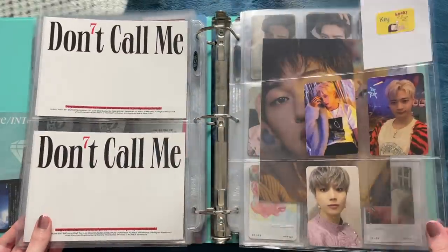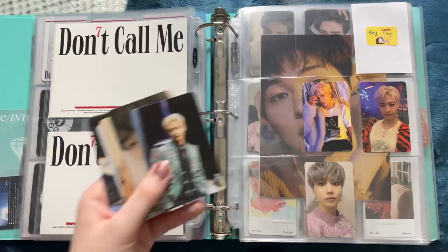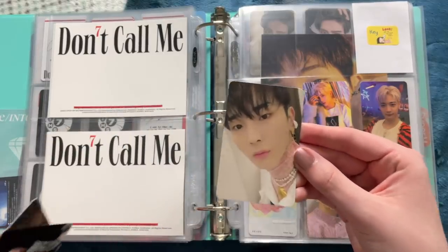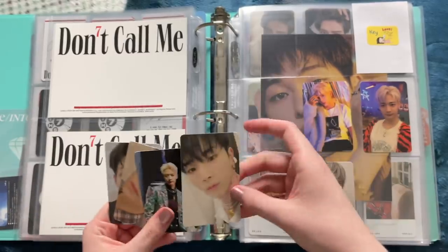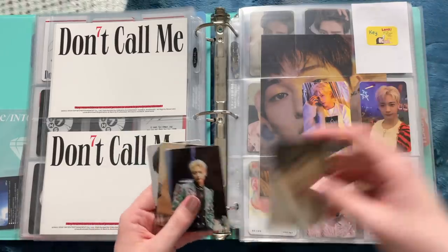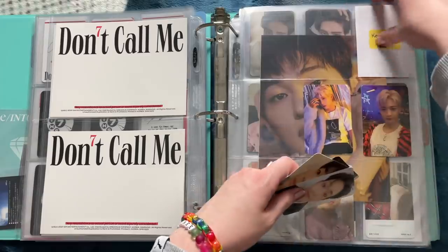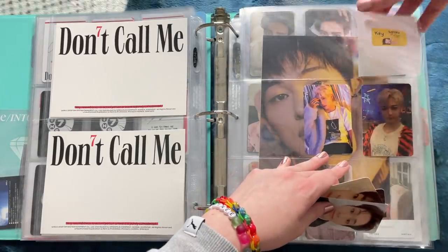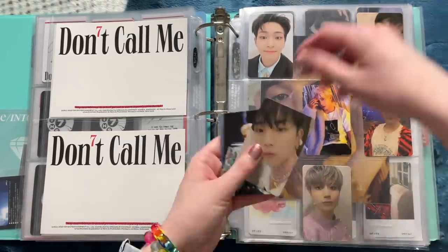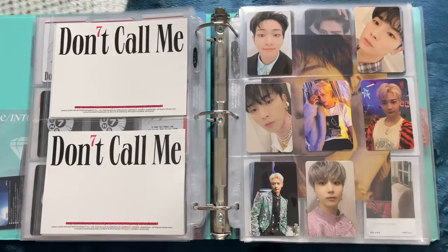I completed Don't Call Me — I'm missing two cards physically but really only one because I recently found a trade for one. This Key bomb card I was manifesting and praying I'd pull — I never did, but luckily I was able to buy it. There are two types of cards but you get them randomly in albums, so I'm just going to put them in randomly. This Jingki selfie photo card is to die for, it's so cute.